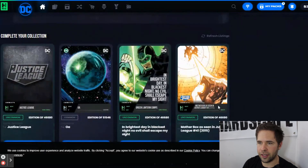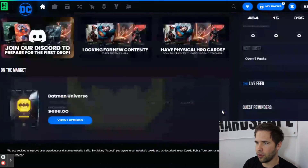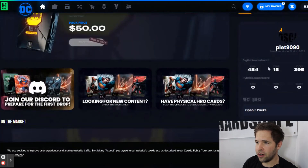There's also a 'Complete Your Collection' section which has various cards that are on the market and how much they're going for. On the right side we've got 'My Collection,' which will take you to the next tab. And the pack store, which will take you to the tab after that. We've also got your user information here.